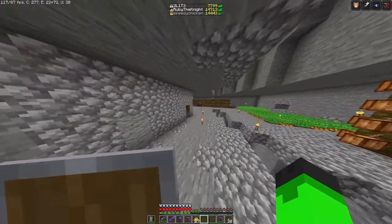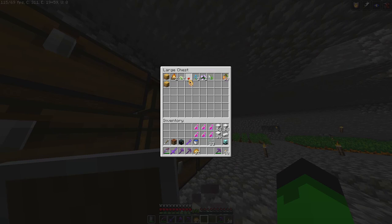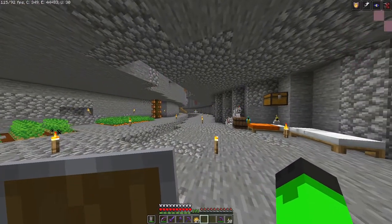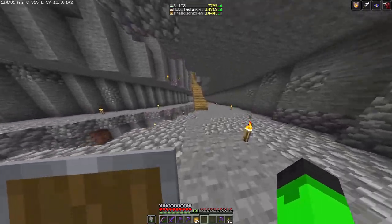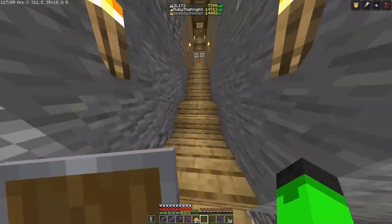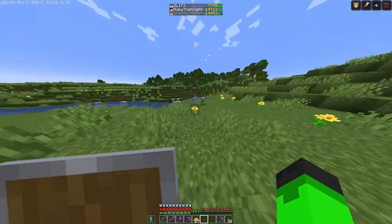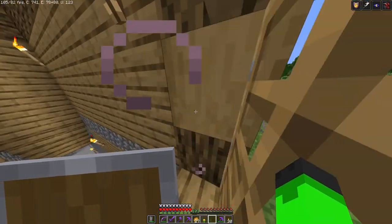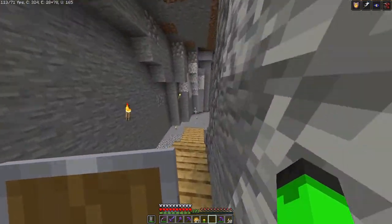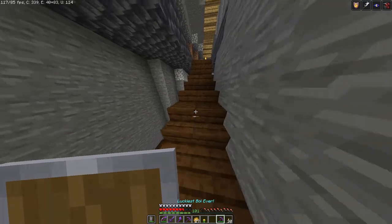We're going to put it down there. First we're going to need glass. I'm going to need orange dye. Let me get the line right here — there you go. Also, here's a funny thing: I haven't died once.